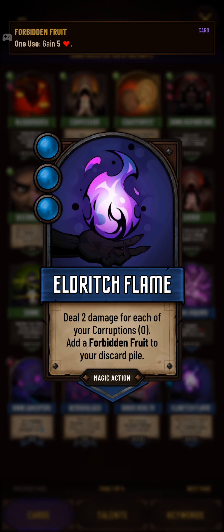This build revolves around the Eldritch Flame card. It's a triple blue energy card that basically does two damage for each of your corruptions in your deck, and every time you cast it, it adds Forbidden Fruit to your discard pile. Forbidden Fruit is a corruption. You can eat these fruits to gain life, but if you eat them you'll have fewer corruptions and do less damage.